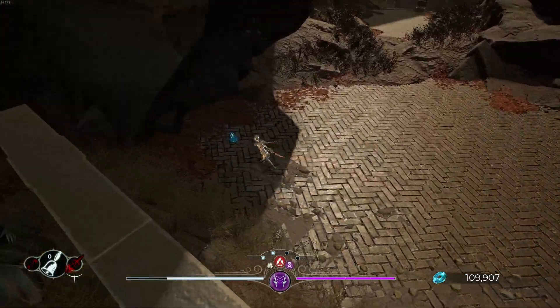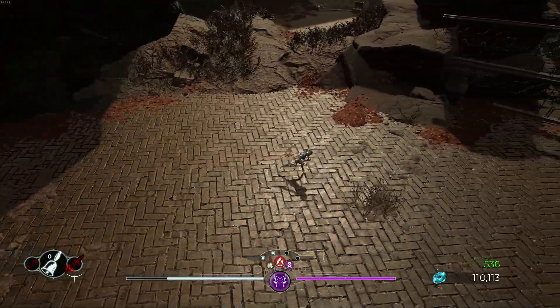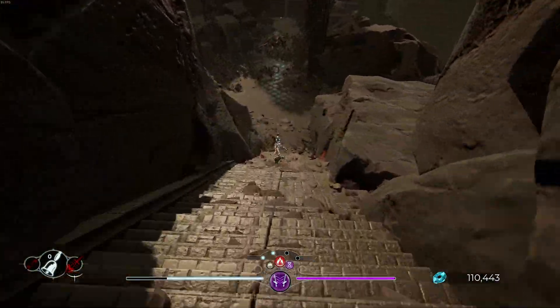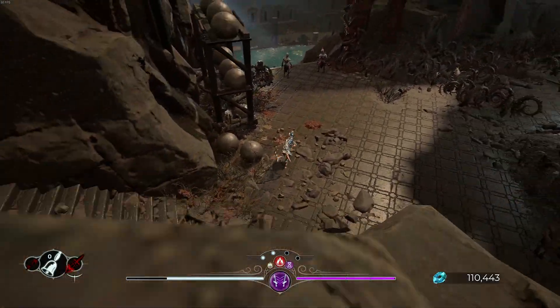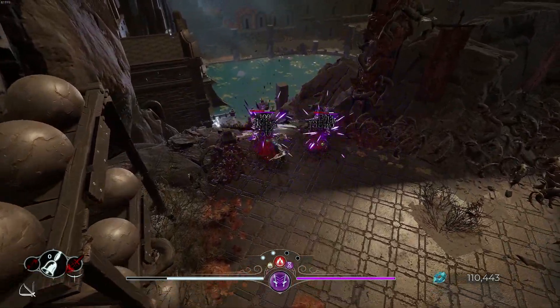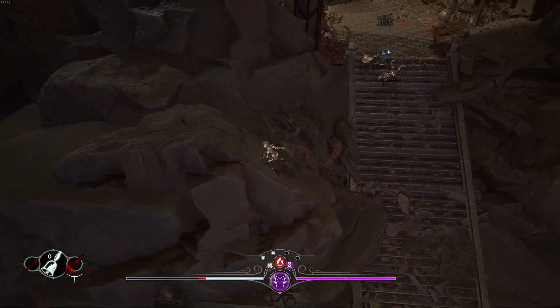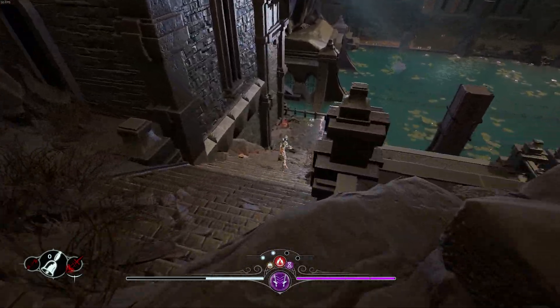I don't really want to fight the axe guy — I don't think we have to if we play our cards right. We can just fight the guys at the bottom of the stairs to the left and call it a draw. There we go — see, they took a nap; they forgot all about it.